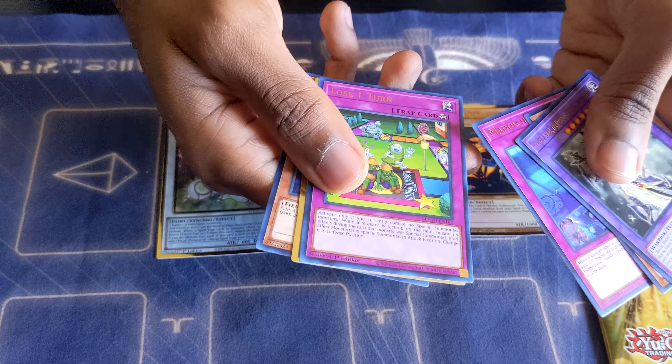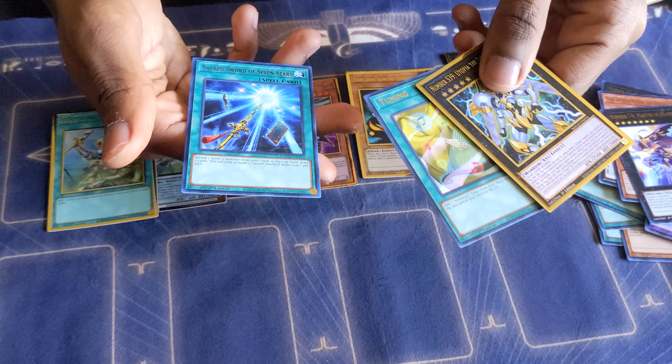Maximum Gold's final pack gets a slap for good luck, because God knows I need it — I haven't really pulled anything neat yet. Number 87, Queen of the Night — actually, I could use that in Rika, so that's kind of fun. The White Stone of Ancients. Cyber Dragon Infinity again — gosh darn it. Number 74, Master of Blades. And Number S39, Utopia of the Lightning. Then Tuning and Sacred Sword of Seven Stars.